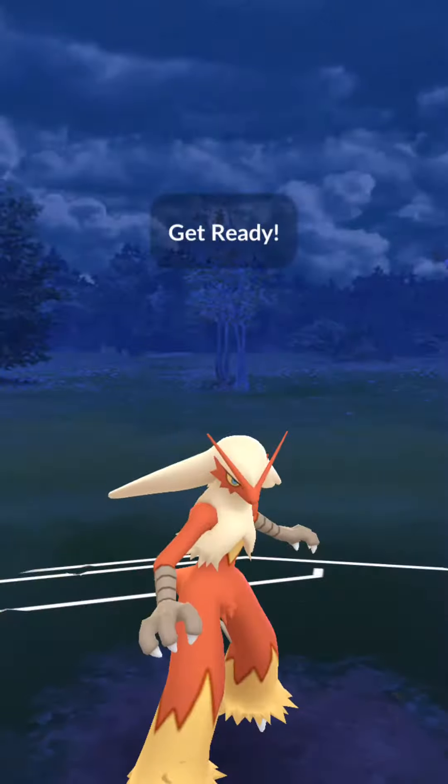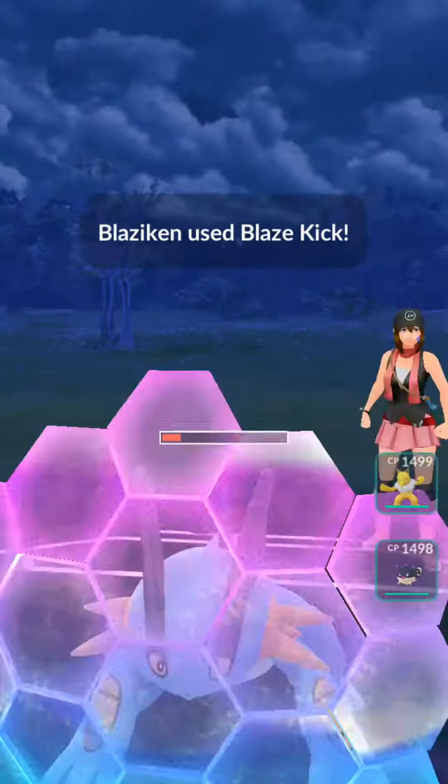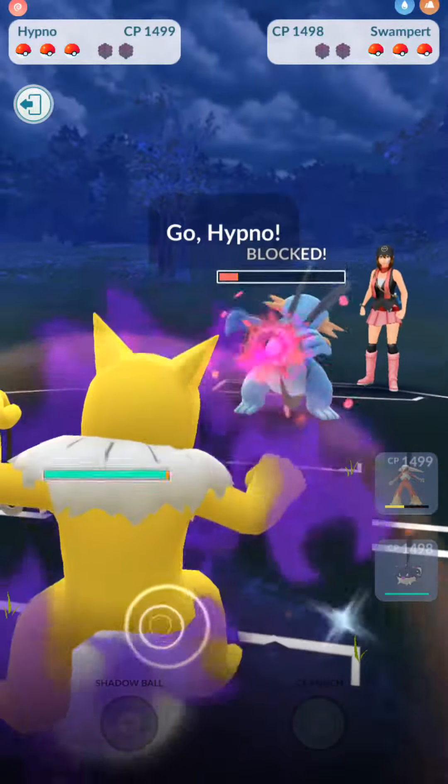We farm down as much as we can. We're going to go for a Blaze Kick here to force a shield — and there goes the Blaze Kick right there. They shield. We're going to switch right away because we needed to anticipate.